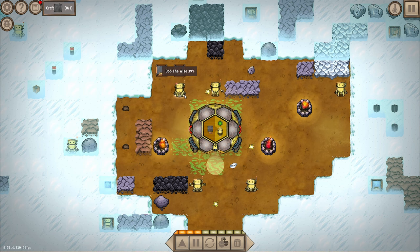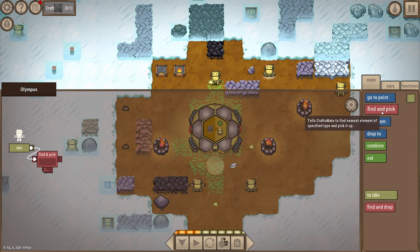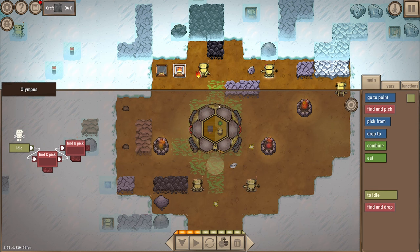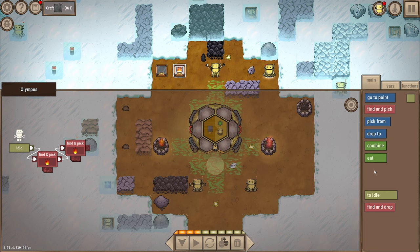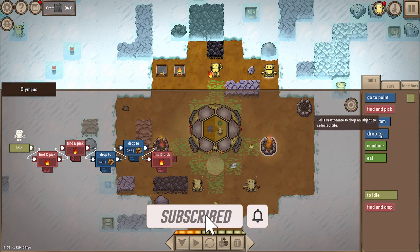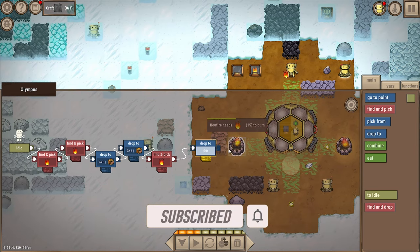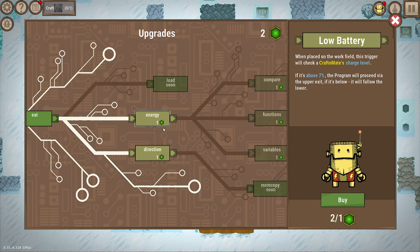Now I've got a fire crafter. Taking another bot - Olympus - as a treasure code delivery bot. Find and pick fire twice, drop to here, drop to here, then find and pick another fire, drop to here, repeat to idle. We also unlocked some new commands. 'Direction' gives more precise control over hand manipulation to pick an object from a selected side. I want to get variables next - variables are nodes that store values. 'Find' unlocks the find command to search for selected elements.